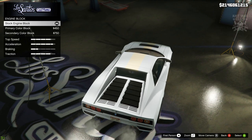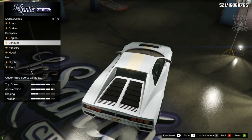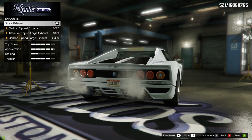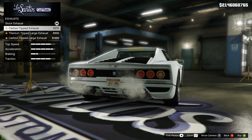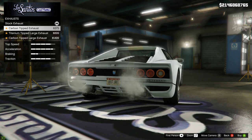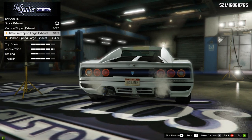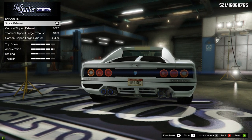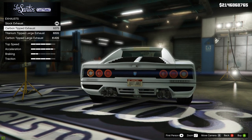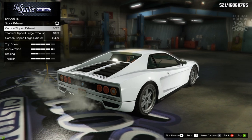I'm going to go with the primary colour for the engine block. Next we're going to move to the exhaust. The exhausts we've got at the moment are quite nice, pretty good — they're pretty much the same thing but with carbon tips instead of the titanium tips. The others are definitely not what we want. So these ones are probably the best to go with — make your choice out of the stock and the carbon. I think the carbon ones look nicer so I'm going to go with them.